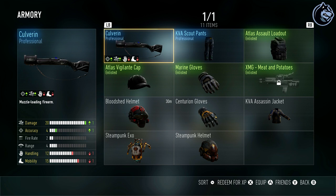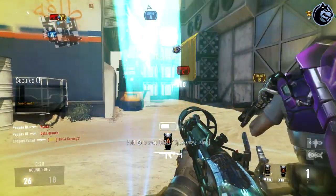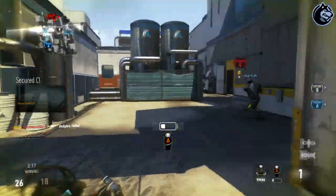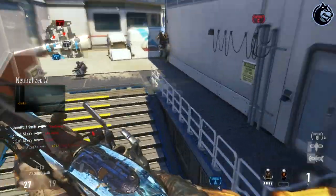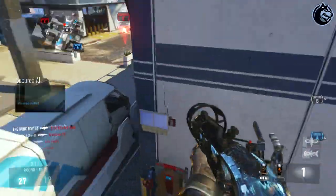I'm showing the Professional version, which I believe is probably the best version you can get for the Blunderbuss. It has plus one damage and plus one accuracy, at the trade-off of minus one handling and minus one mobility.